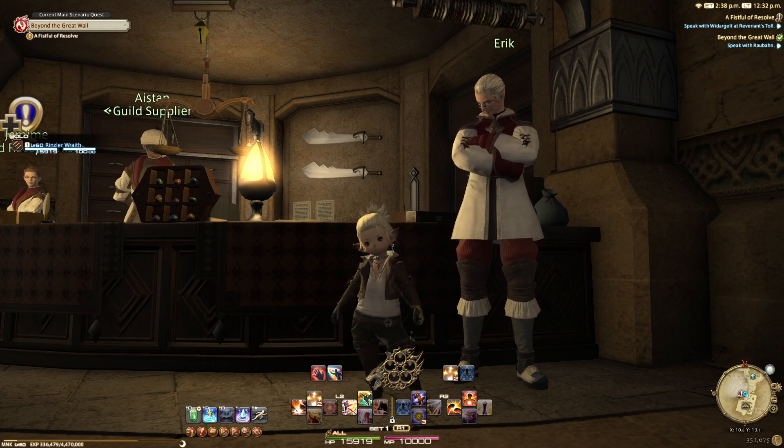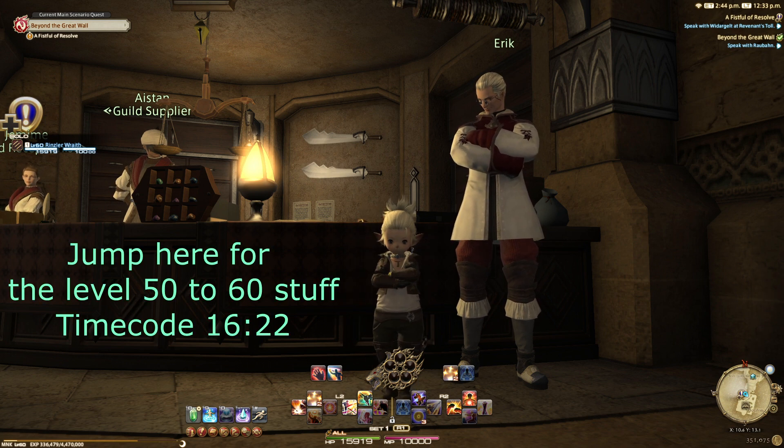You can either fix your hotbar manually by dragging the skills back on, or if you want to sort it out quickly, use the text commands shown on screen — those will copy your Pugilist hotbar over to your Monk one, making it nice and simple. Now we're going to split things up: first the toolkit up to level 50, then the level 50 rotation, then the 50-60 content and job gauge.